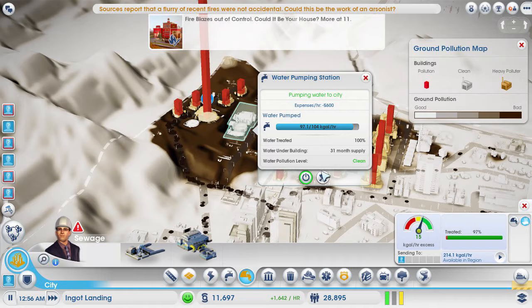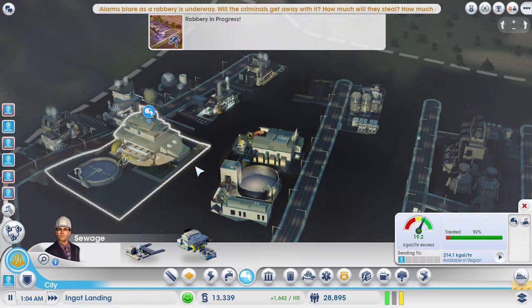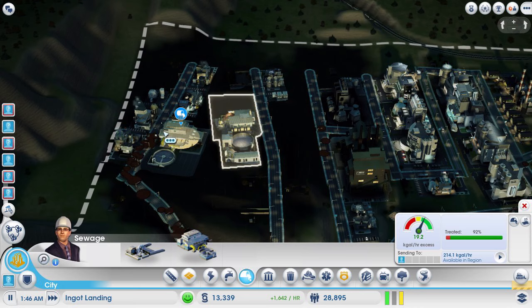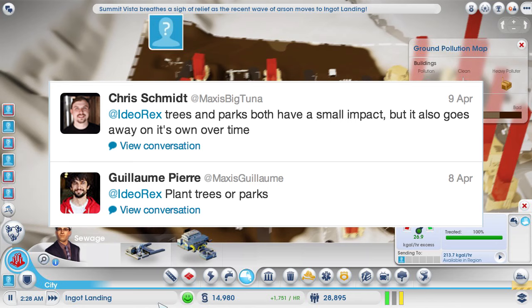How are we going to get rid of this dirty water? We have two options. One is to delete all the industrial zones — this industrial is not helping. I could delete all that and then just wait, because over time dirty water does go away. But this is so much dirty water and ground pollution that I don't think simply waiting will work on its own.